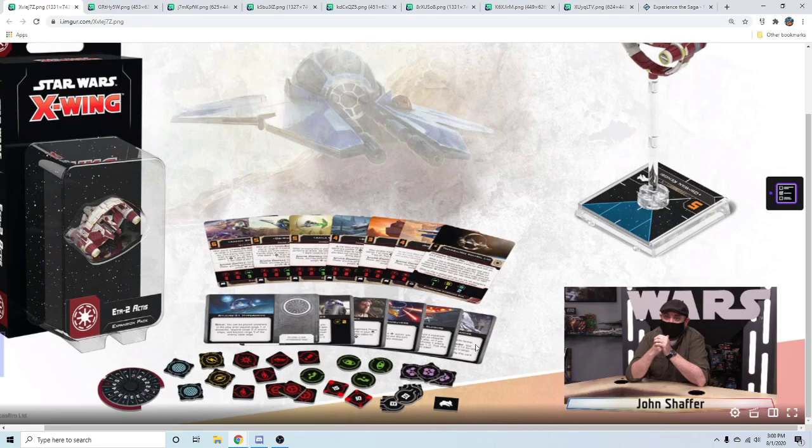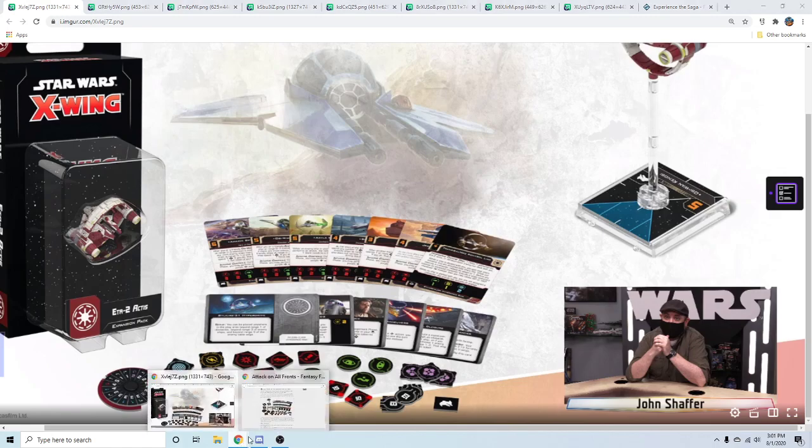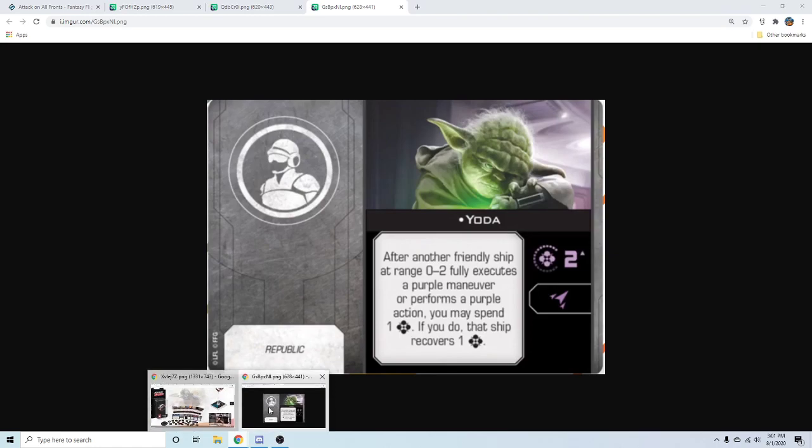Let's go to Yoda in the Eta-2. From what I can read, after a friendly ship at a certain range spends one or more force to do a thing, you can spend force to essentially replicate it — it's his crew card ability but on a ship.